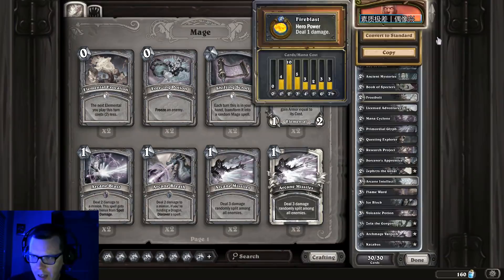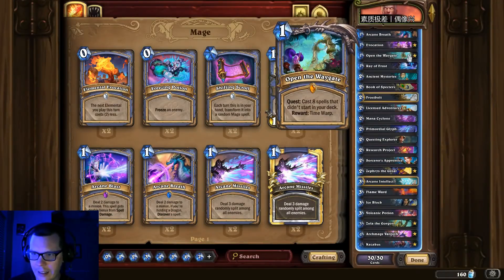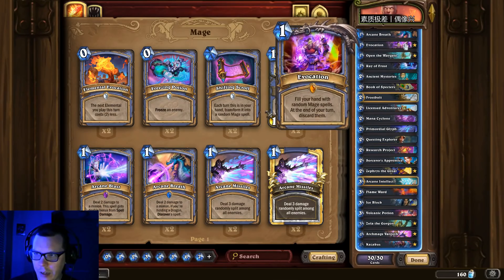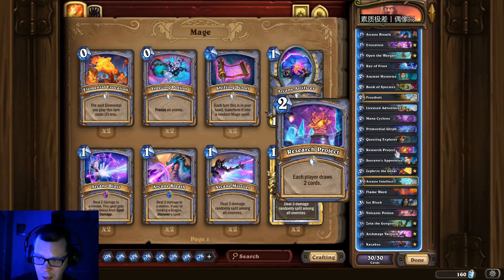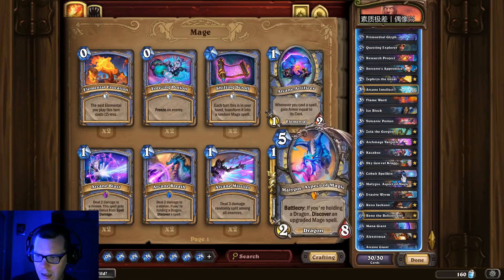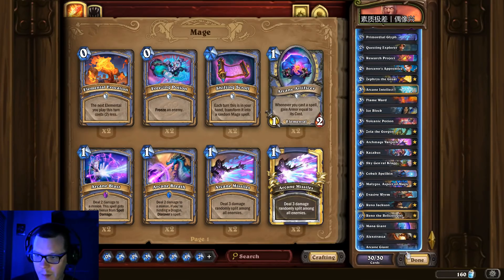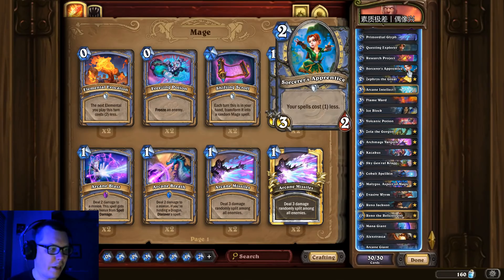Reno Quest Mage — these lists are actually hard to find. A lot of people don't play it anymore because of the nerf to Open the Waygate going from six to eight spells. It's still a good deck, it's just that regular Quest Mage is so much better. This specific list from the China server is pretty solid. You've got the dragon package we're used to. Research Project is kind of cute for extra draw. Volcanic Potion I really agree with — aggro can run these decks down, especially a Shaman who gets an early board. The Evasive Wyrm is a nice little surprise. Overall a solid list.